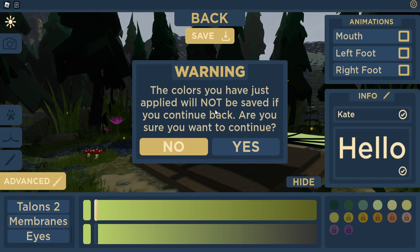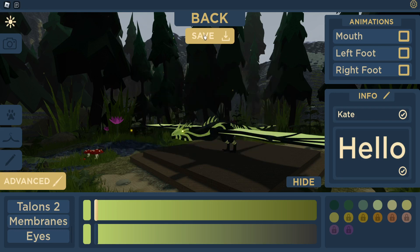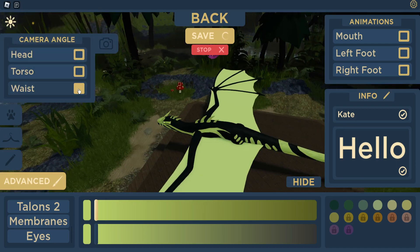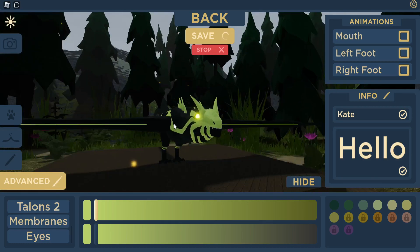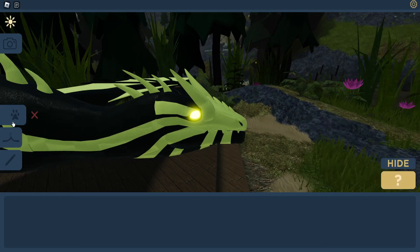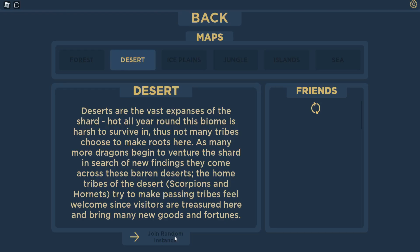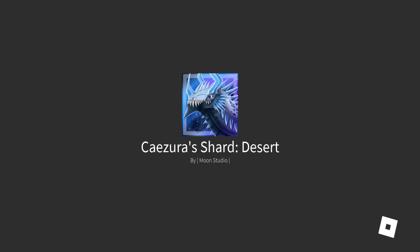When you save it says the colors you just applied will not be saved if you continue back. You can also change the time of day if you click up here. This button kind of angles the camera toward whatever you're trying to look at, like the head. I'm not sure what the paw icon is for, but this section is accessories. After you finish customization, you can choose a biome: forest, desert, ice plains, jungle, island, and sea. It looks like only the desert is available to join right now. You can also join friends and join a random server.